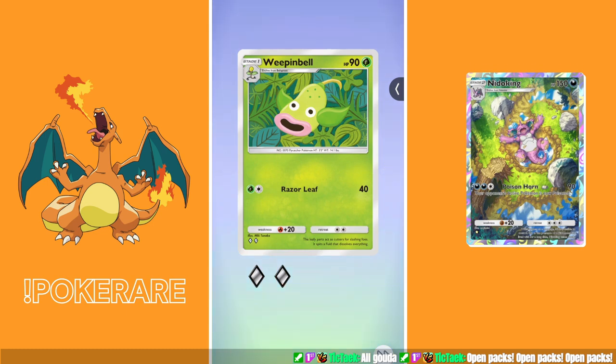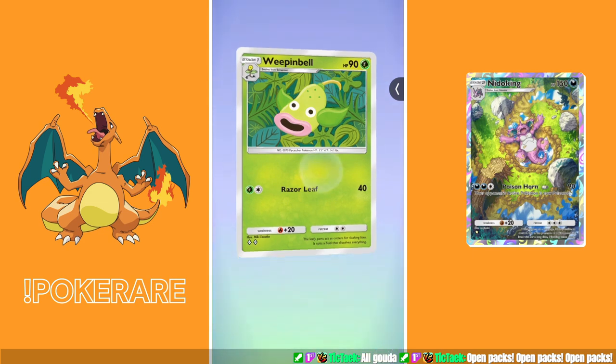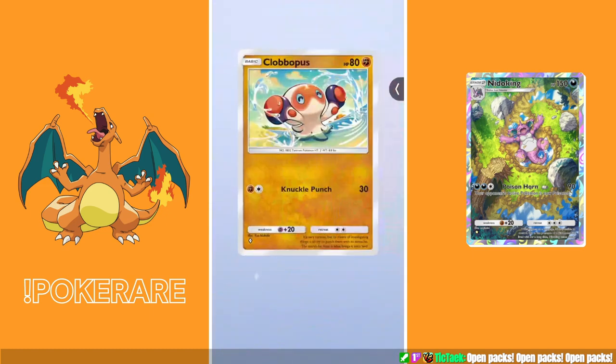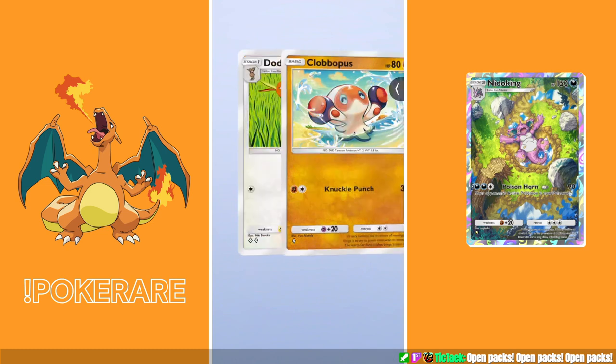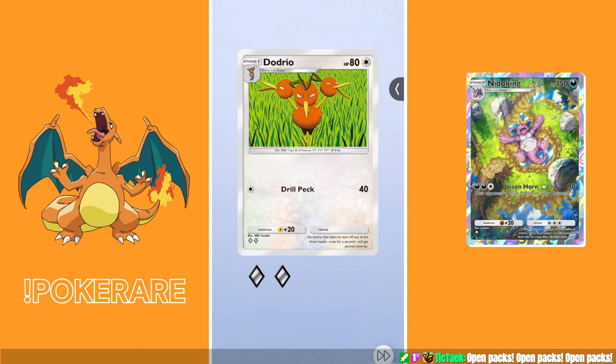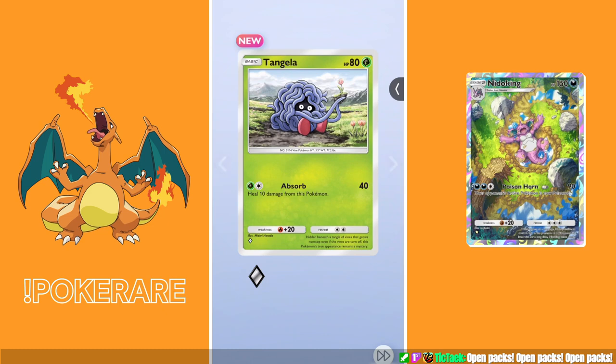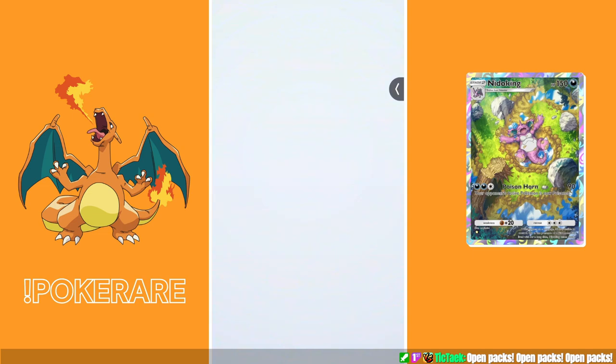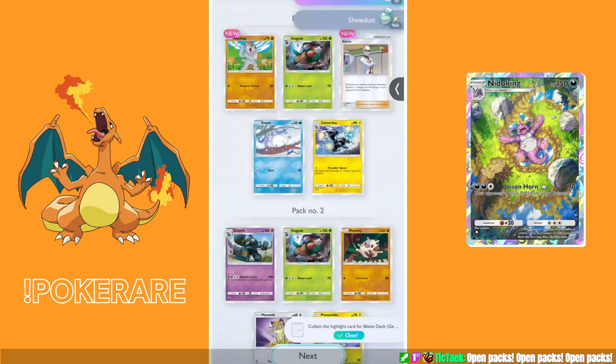All right, it's the final pack. I'm already happy because I got that very nice Charizard. Some lame cards: another knuckle-punchy Pokemon, another one of these birds. Last two cards — Tangella, you're new. And that's it, boys and girls.